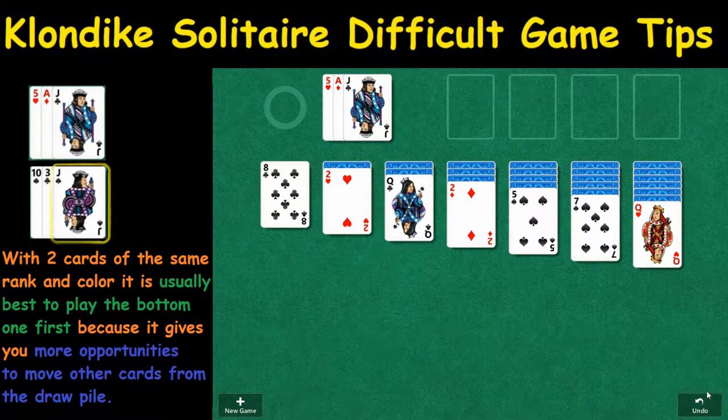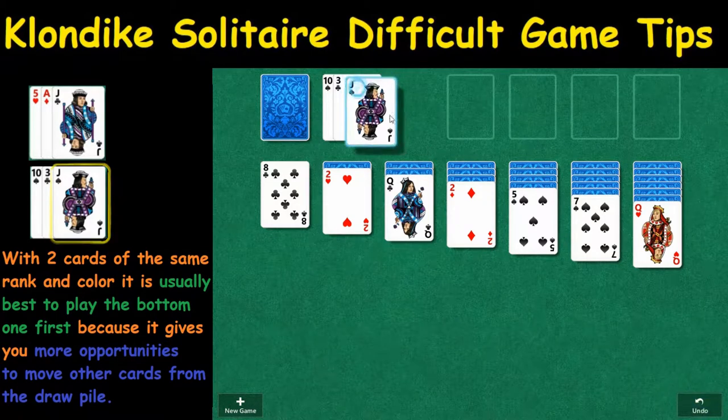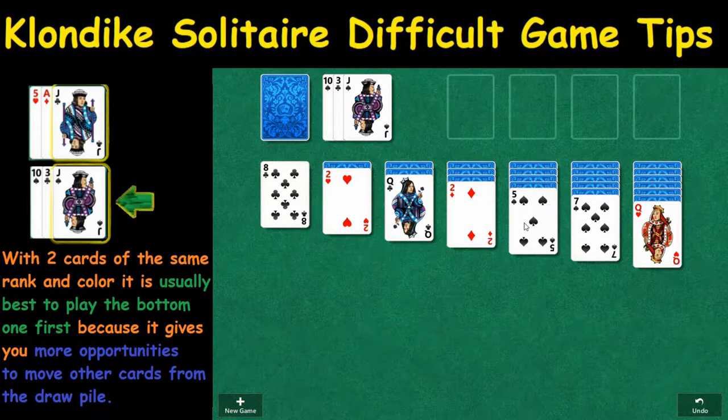If you see a jack, or two of the same card, I typically like to play the first of the two cards unless you see a better move. My experience has been that's how it plays out.